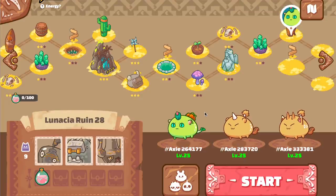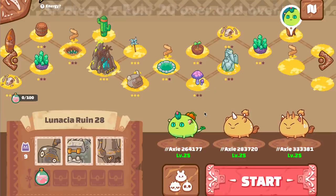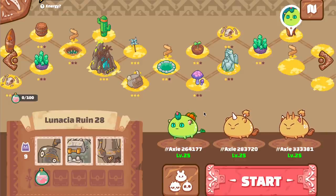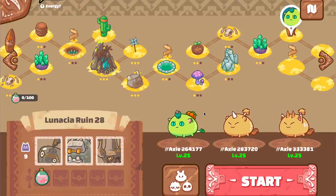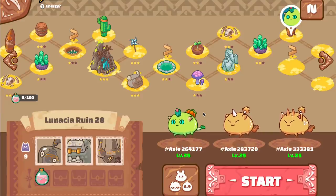This strategy involves running rune 20 over and over again. I found this to be the quickest way to earn SLP because of the exploding monsters. The rewards for beating this rune are between 5 and 15 SLP. I use the battles in this rune to clear the 100 SLP you can earn from adventure mode and also the 10 adventure mode wins for the daily quest.